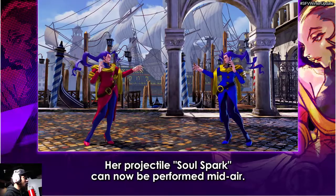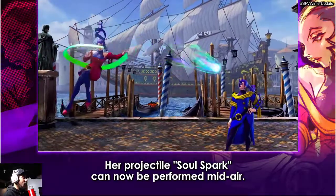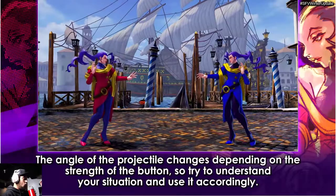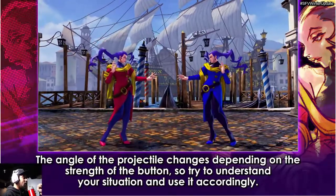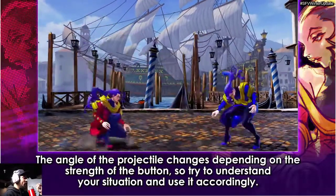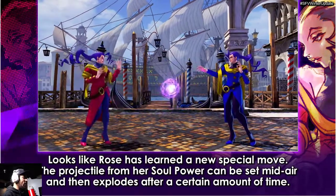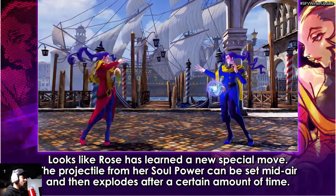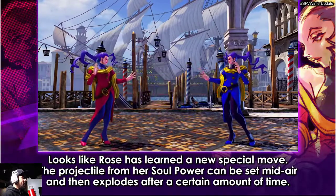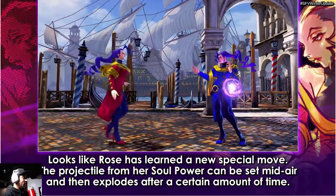This is pretty cool — the Soul Spark. Everybody knew about the Soul Spark, but now there's the mid-air Soul Spark and I think that is going to be really cool. I was already picturing what you can do with that. She has another move where she can throw something out, it explodes, and then you can do a neutral air fireball in mid-air. I think that's going to be really good for Rose.